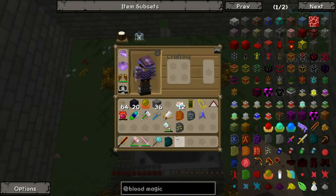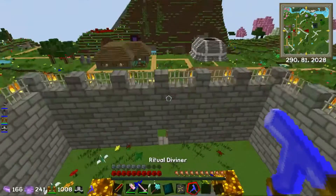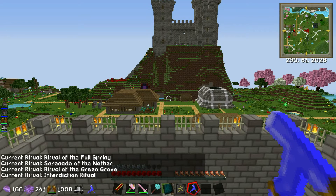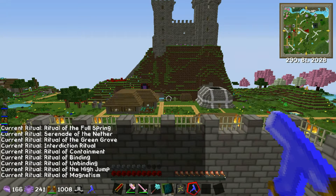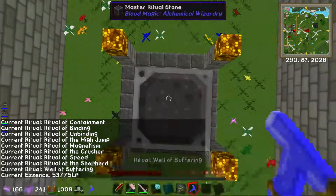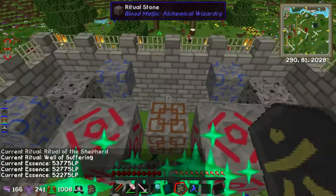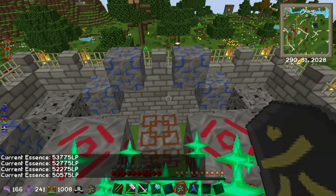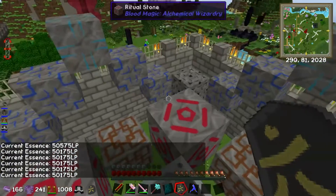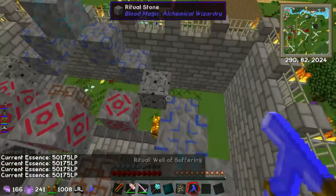Let's put down the master ritual stone and get the diviner. Right now it's not set to anything, but if I shift right click it will go through all the different rituals which I can make. I want the Well of Suffering. It uses a little bit of life points - but look how cool the structure is. Don't go under 50,000. Just right click and it builds it all for you.